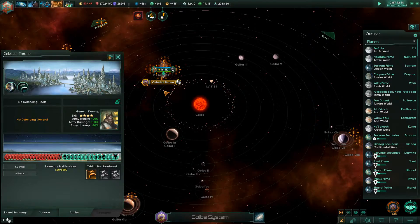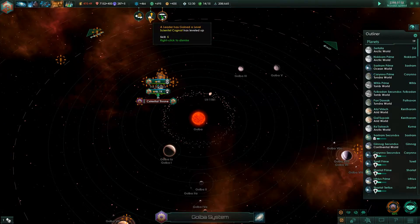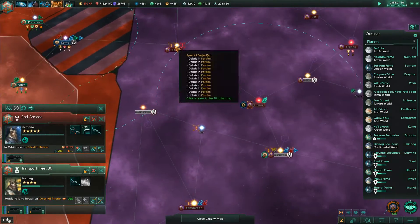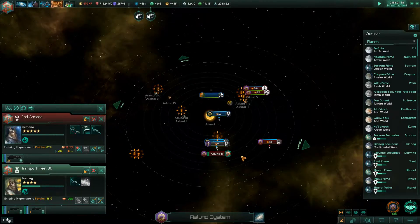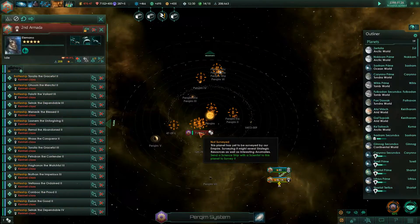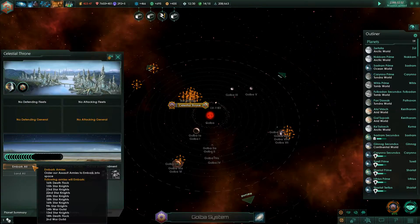I just attacked them with two thousand fortification remaining and none of my armies have taken more than an eighth damage maybe - and they are about to lose. We successfully invaded their homeworld - excellent. That brought us up to 52%. A scientist leveled up seemingly unrelatedly. I think I was at 32 armies and I'm down to 25 now. I forgot to embark my armies before moving the transport fleet - whoops, embark all.